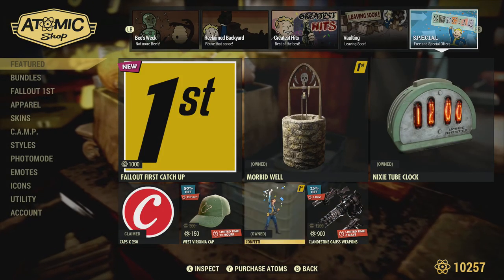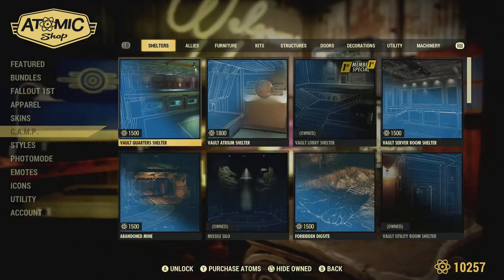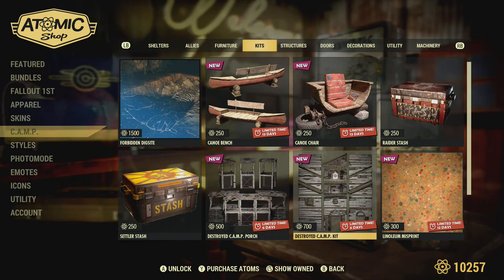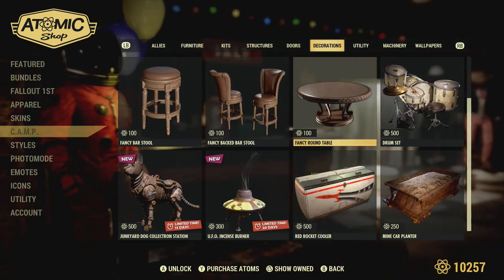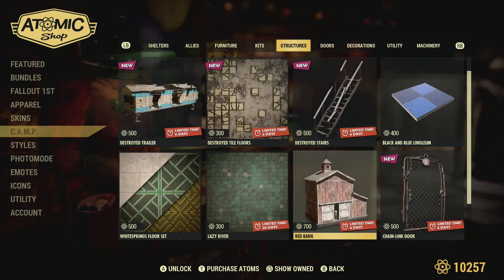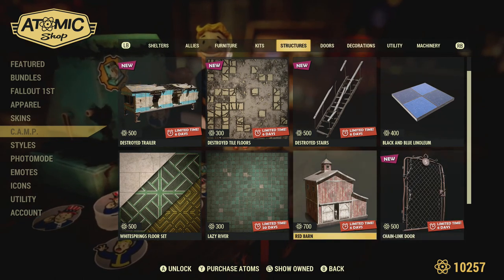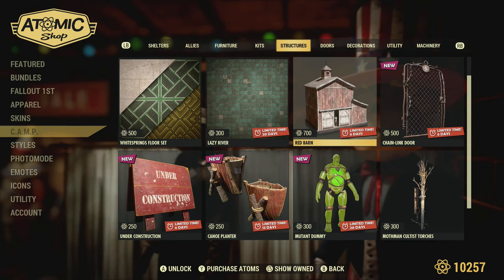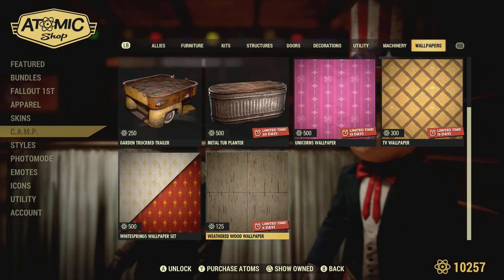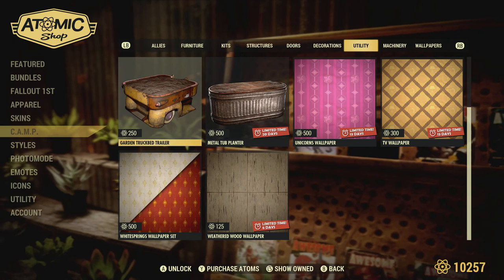Always check the camp menu here - click on your down thumb stick if you're on console. It will show you all the items you don't own, which makes it quicker to go through. It'll also let you know if there are any new items - sometimes they throw in an item you've been waiting for that's not in the featured menu. Come take a look here. I don't see anything that jumps out that we haven't covered - there's the truck yard, the garden truck bed trailer, a minecart planter for 250.